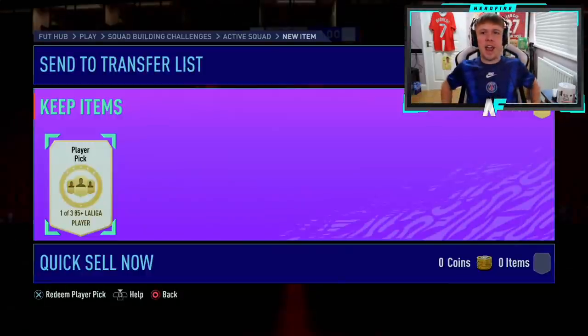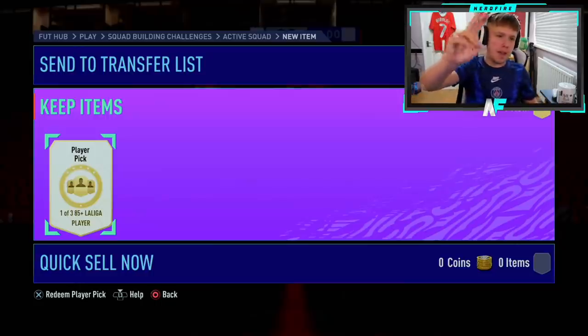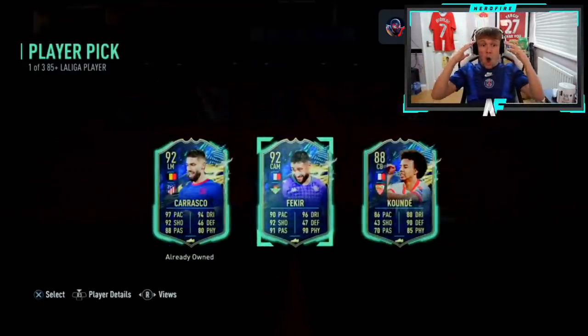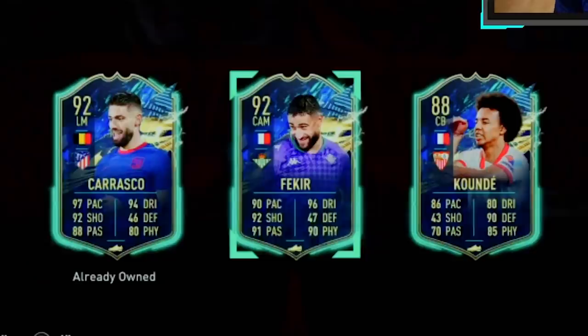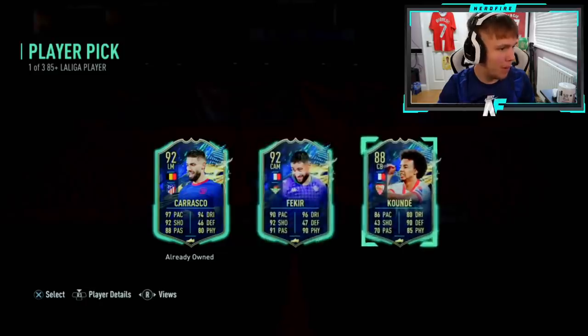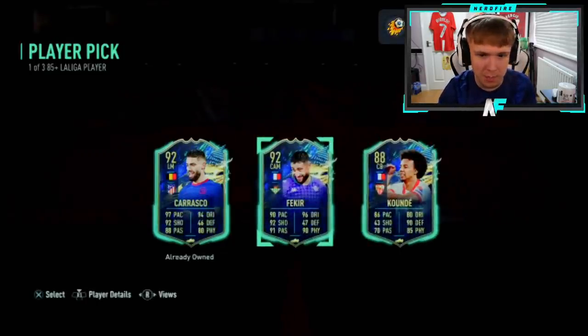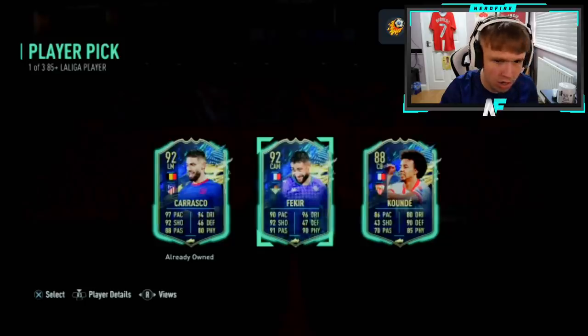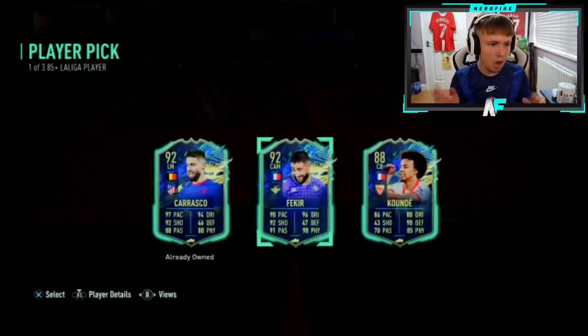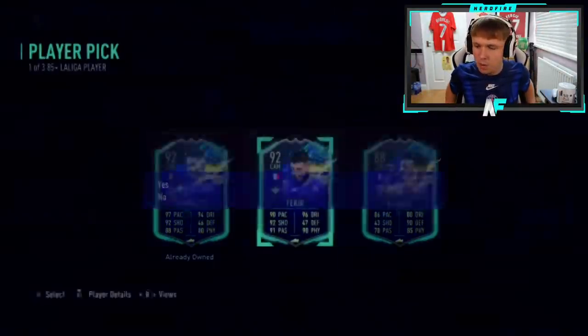So much content today — Icon packs, a Prime Icon Moments upgrade and that. Oh my God! That is kind of what I wanted to see. I don't know what the best one is to take here for Mafia — Fekir is $2.44, Carrasco he's already got, and Koundé is $1.77. So probably Fekir. That is genuinely ridiculous. Take Fekir, mate — I would definitely take that. That's banging.